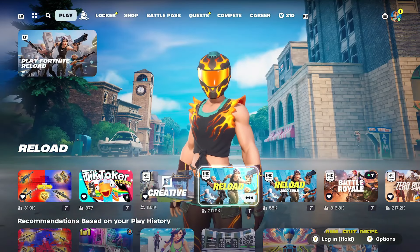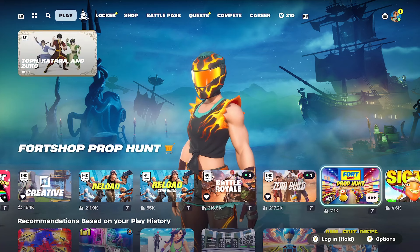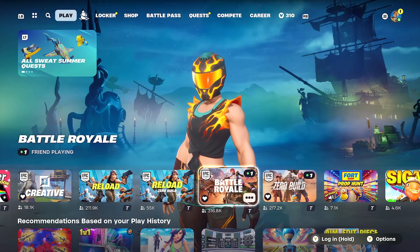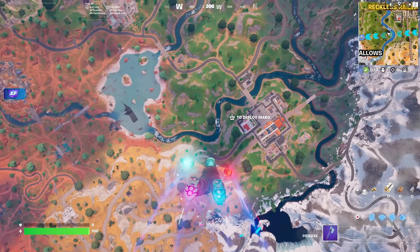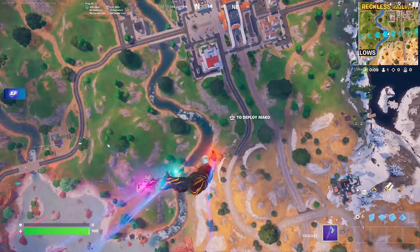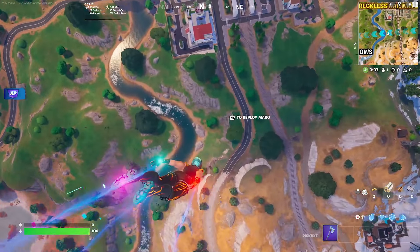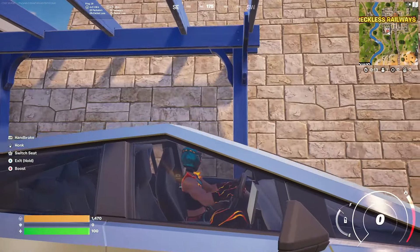The only thing left to do is take this thing for a spin. So we're going to hop into a Battle Royale map, drive this around, and see what it looks like. Now we are in game. We're going to go ahead and jump out of the Battle Bus and look for an SUV that we can turn into the Cybertruck. I know there's one that spawns right here — yep, I can see it already. We just hopped into our SUV and this is what it looks like.